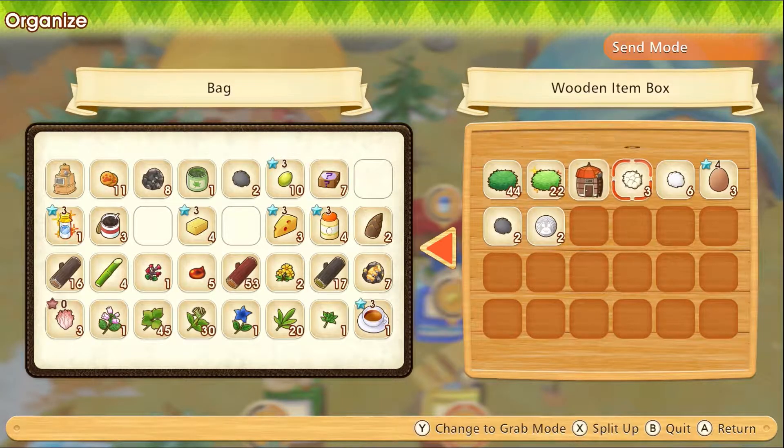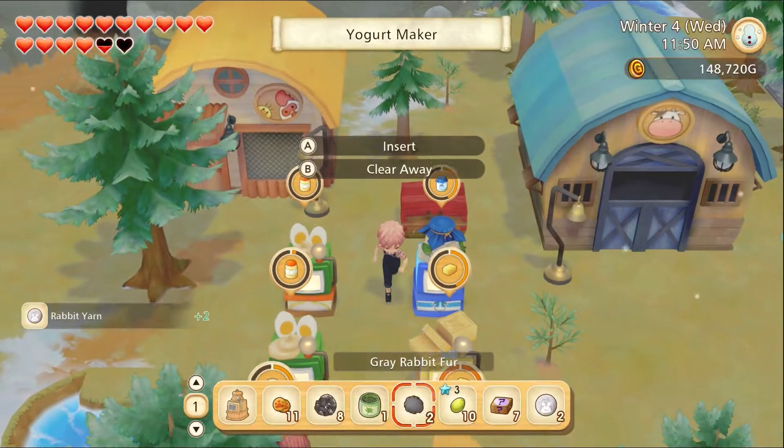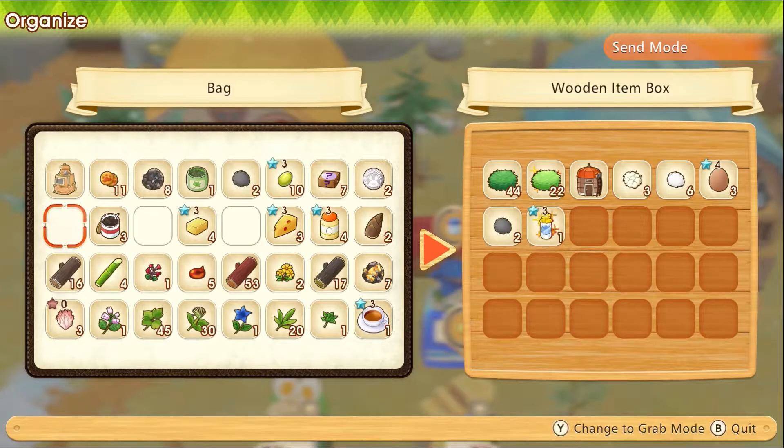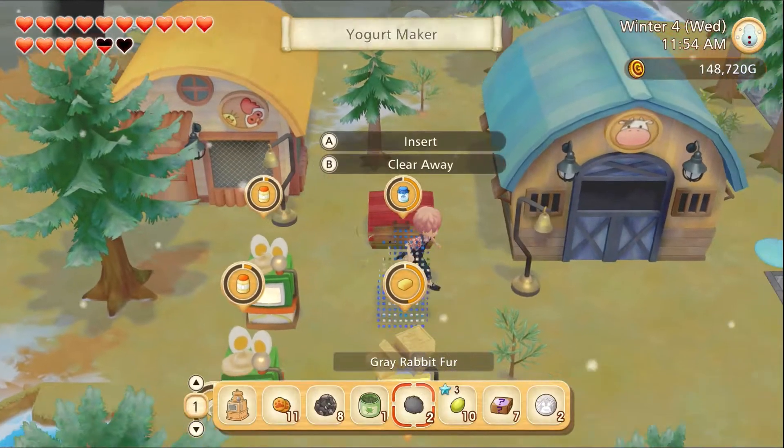We'll grab all the stout — we'll just grab the rabbit yarn. We'll leave the rest of the milk because we don't need that right now. Any other eggs? Nope, we're good. Let's dump everything off.